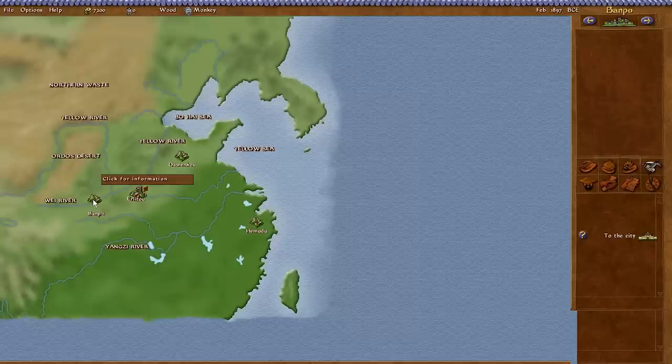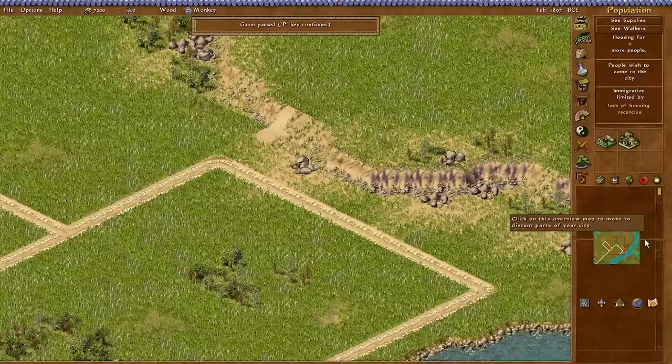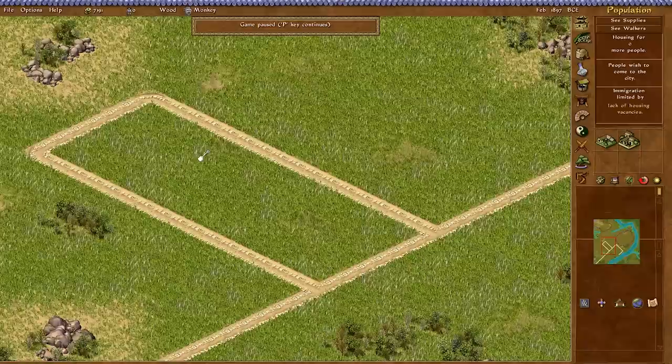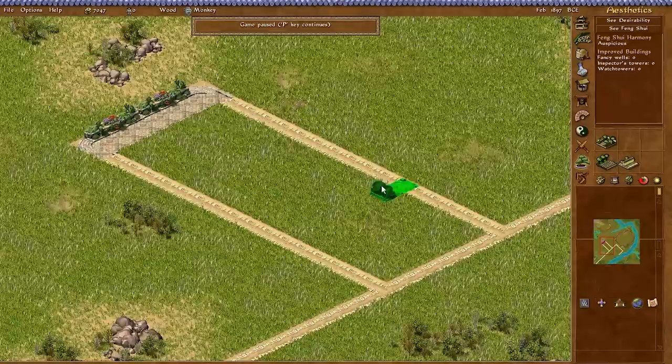First things first, let's go to the empire map and set up our trade, because that's how we're going to make some money. It looks like I can't do it in paused mode, so let's set up our industry first. It suggested building those aesthetic Grand Way roads, so I'll go ahead and place those.